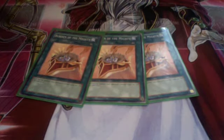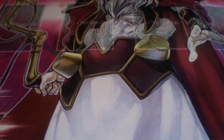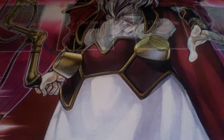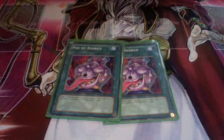Spell lineup — three burden of the mighty, which protects bamboo shoot and makes your mantis and other monsters a lot harder to kill. Even cliff can kill people with it. Three proxied upstart goblins. Two smashing grounds. Two pot of avarice for draw power — you'll also be using it a lot with cliff's and cherries' effects.